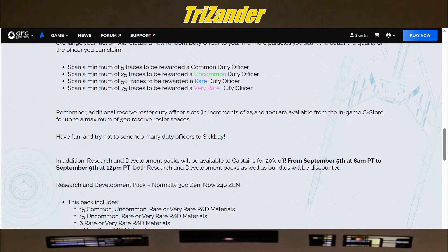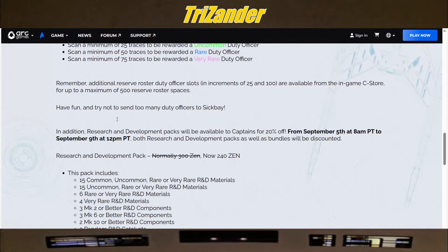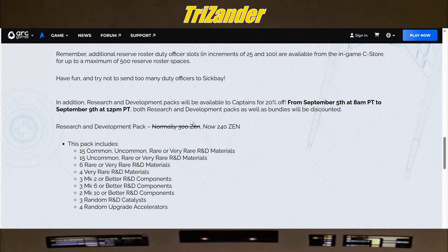Remember, additional reserve roster duty officer slots in increments of 25 and 100 are available in the in-game C-store for a maximum of 500 reserve roster spaces. Have fun trying not to send too many duty officers to sickbay. In addition, two R&D packs will be available for 20% off. This runs from the 5th to the 9th — one extra day beyond the other bonuses.